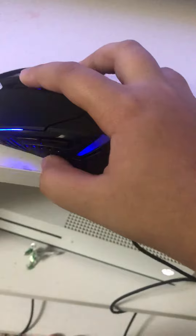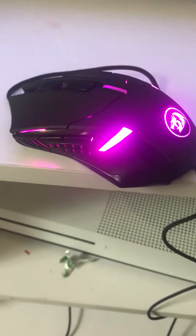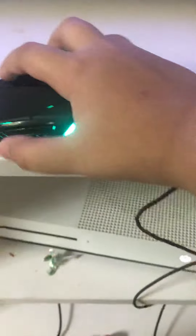You basically press this and this and then this, but you gotta do it quickly. And there's a change — the mode changes to different colors slowly.